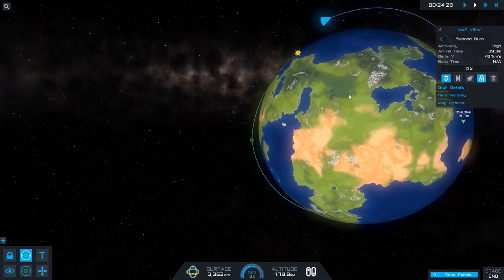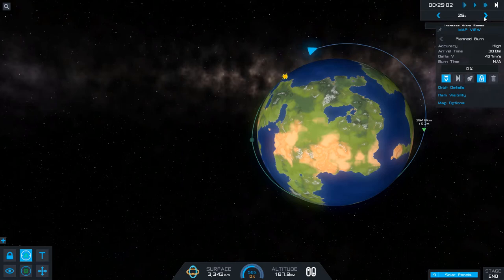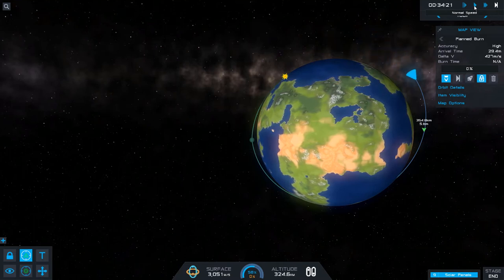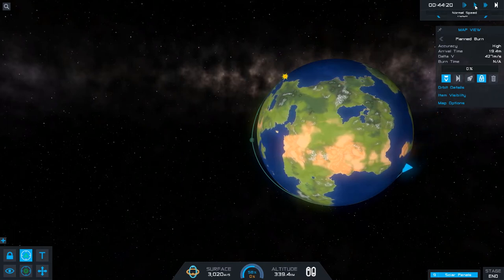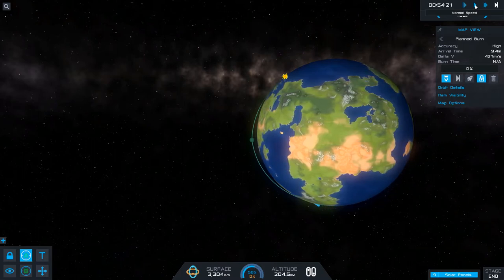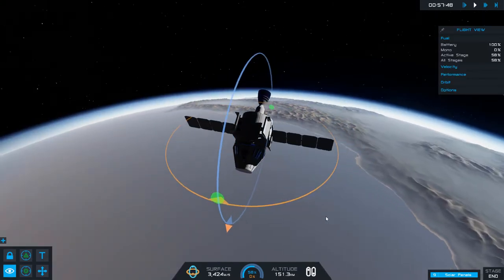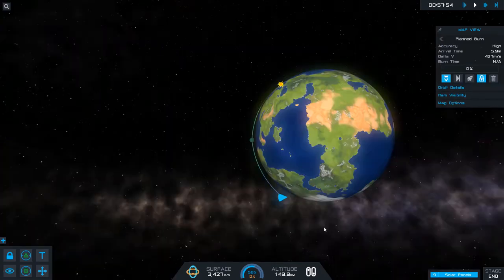I'm going to zoom out and speed up time — two times, ten times, twenty-five times. Here we go, cruising along. Did you see what happened there? We already kind of flipped over because we're positioning ourselves to do that burn. Let's go back to map mode — we're about six minutes from burn time. Fast forward a little more.